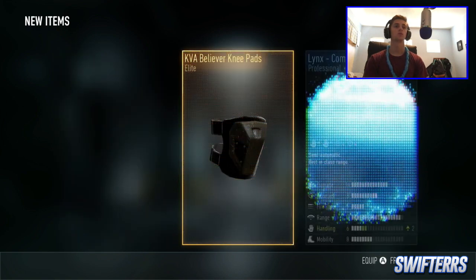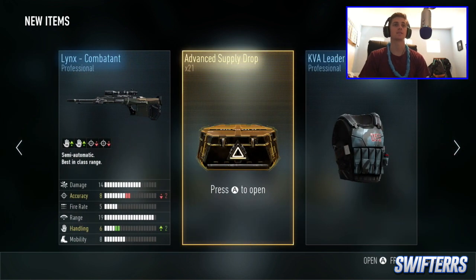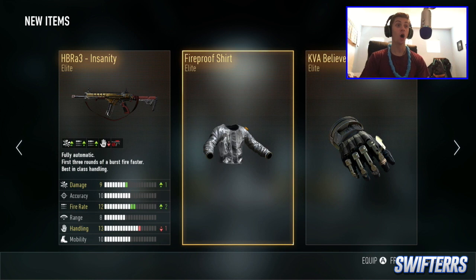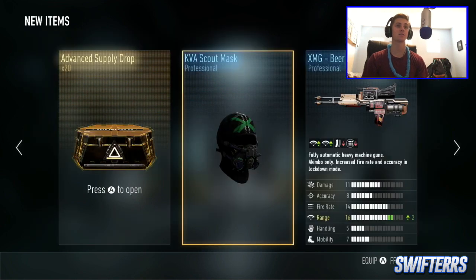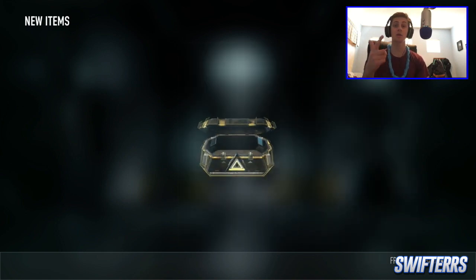Number 22 — some elite knee pads, that's pretty dope. Just kidding. 21 more to go. Triple elite — yes! HBR83 Insanity! Triple elite, baby! I am actually very happy that we got this gun. That's pretty dope. Triple elite, and we got the Insanity — that's pretty awesome. And we got one of the new gears, one of the new t-shirts.